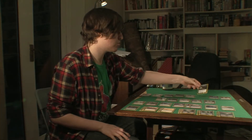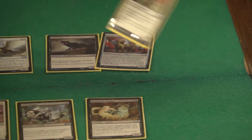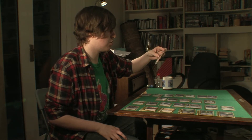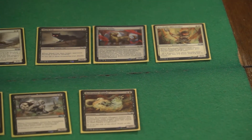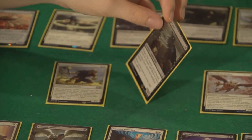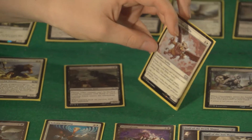I've got a Black Cat for some hand disruption. We have a Bronze Sable just to cast with whatever I have available in case I'm mana screwed. We have a 2-drop which is a 2-2 and it gives another creature plus 1 plus 1, so I'm trying to be fairly aggressive with my playstyle. I've got a 3-1 for 2 which I think is a brilliant 2-drop for an aggro based deck. I've got a Carrion Crow which is a Flying 2-2, costs 3, but it does enter tapped so that's a bit of a drawback.